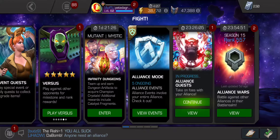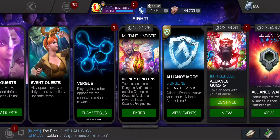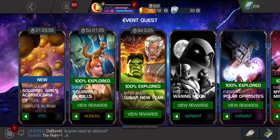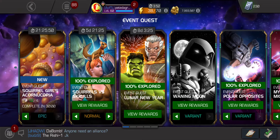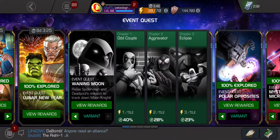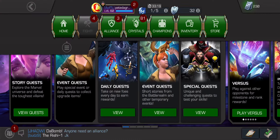Yo yo yo, what's up, Pete the Greek hollering from Chicago. So we got an opening guys. I just finished spending about 600 units to get a one-star because I sold mine in the past — so whatever you do guys, don't sell your one-stars or your champs at all. FYI, we completed variant four one time through, and now we're gonna open the rewards.